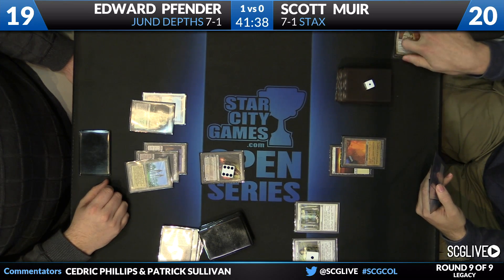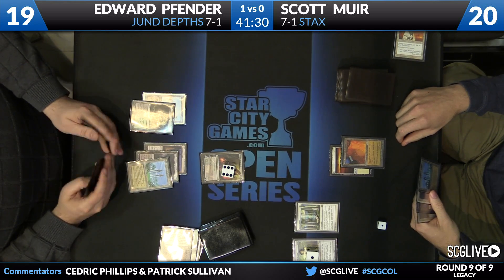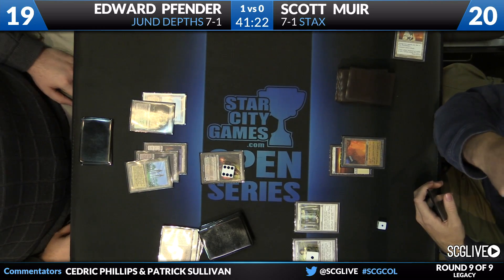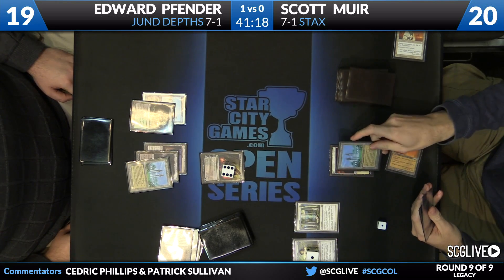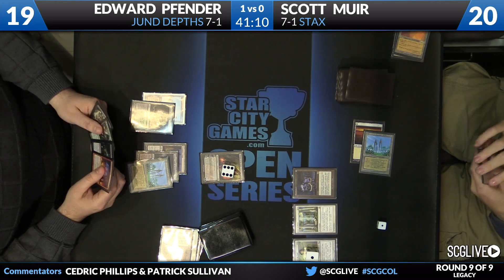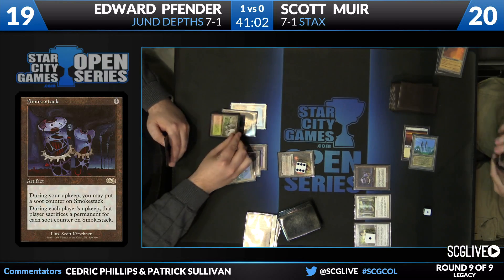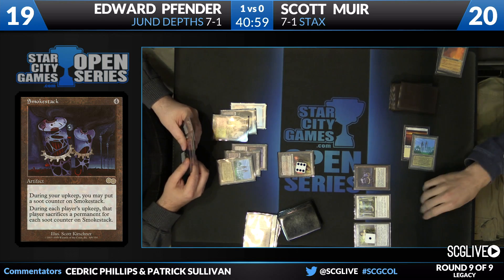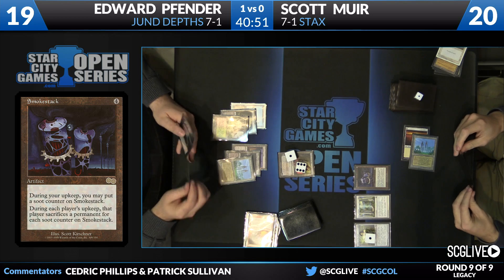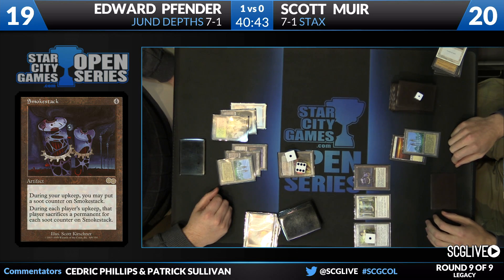The Peacekeeper is gone — no more peace. It showed up, hung out for a couple turns, had a point of power, couldn't attack, said hi, and then had to hit the road. Now Scott can cast Armageddon or Smokestack. Not sure how much I like Armageddon against a Liliana that's close to going ultimate. Scott adds Smokestack to his board. It's got soot counters — causes each player to sacrifice permanents. From a flavor standpoint it's a sweet card; it was one of my first real FNM decks that I actually won matches with.